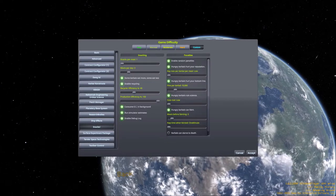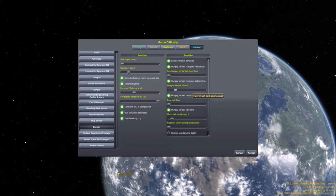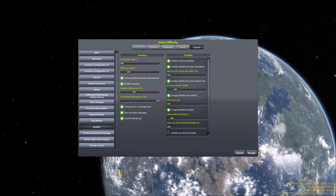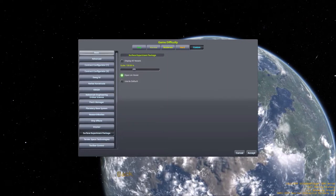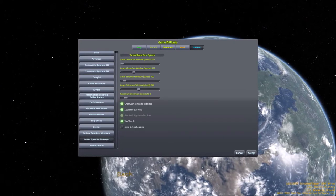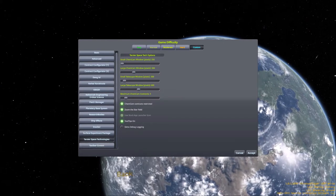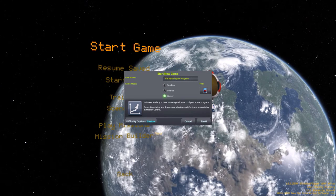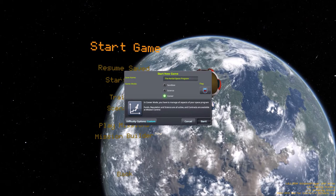Snacks — I like that one. Let's see if Tarsia Space Technologies is working. Anyway, let's accept everything. We have set up our flag, we have chosen a name, and I think we can start.